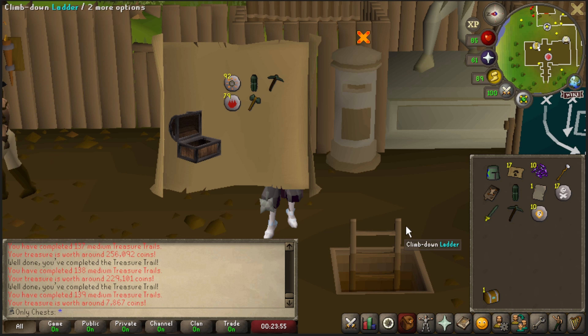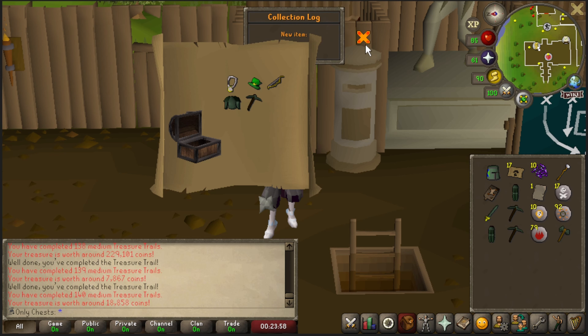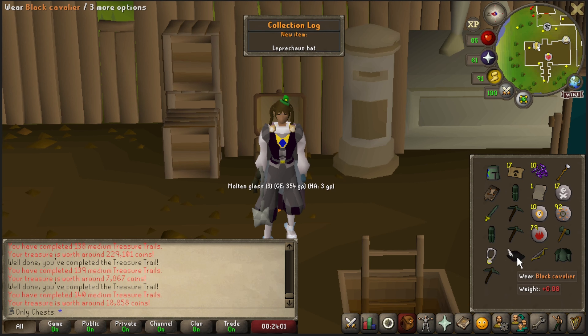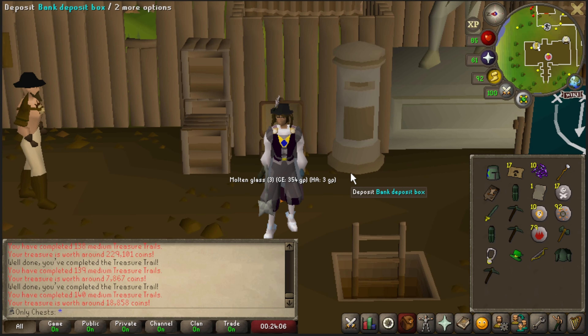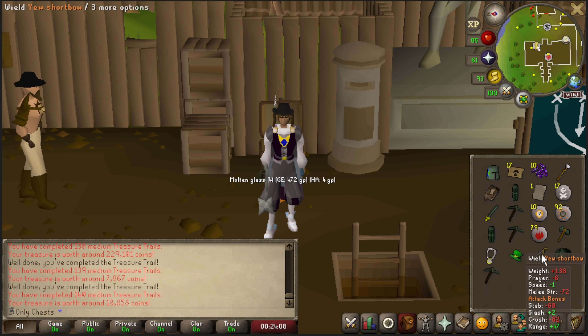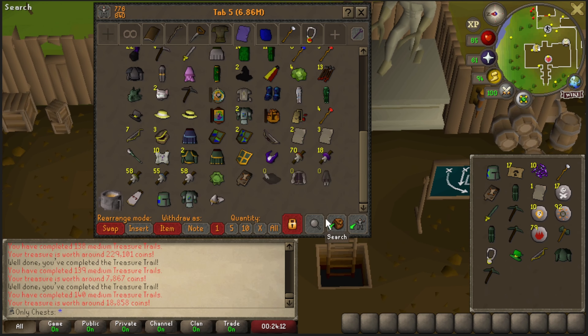That's more of what I'm used to here. We got a Leprechaun Hat. I still like what we got going on right now though. Not too bad - we did get two new uniques here. Let's go ahead and shove this stuff in the bank.